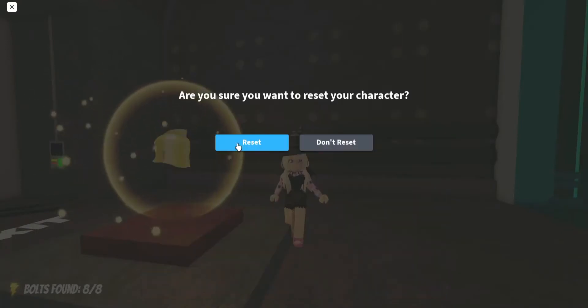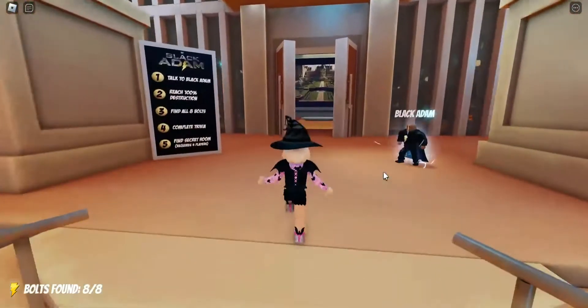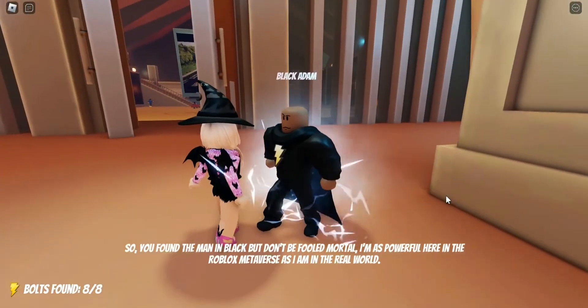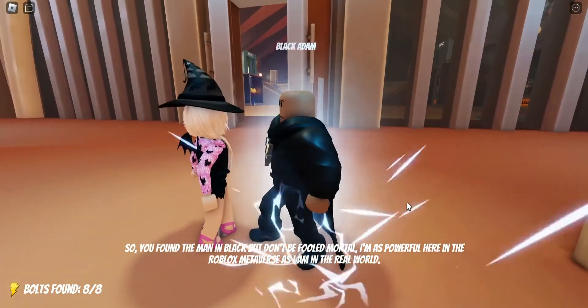I'm just going to reset my character. For the second item of this video, we are going to come up these stairs and talk to Black Adam. Just let him talk and then he will teleport you to another area.